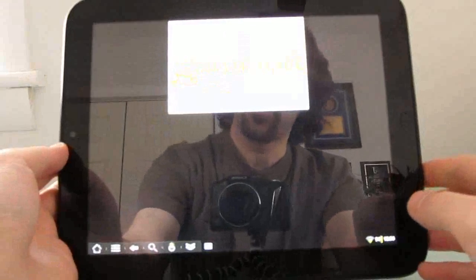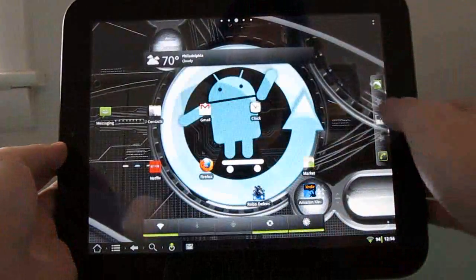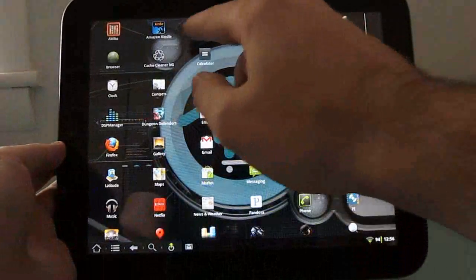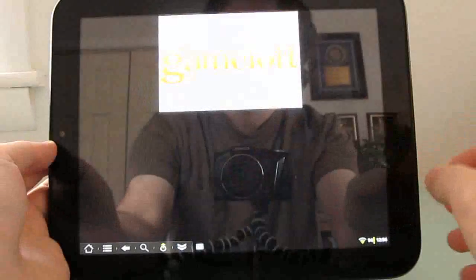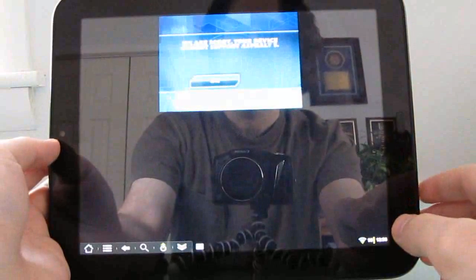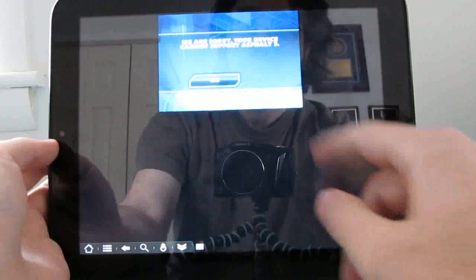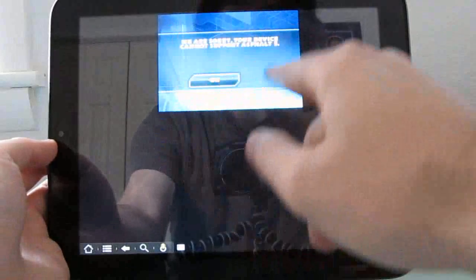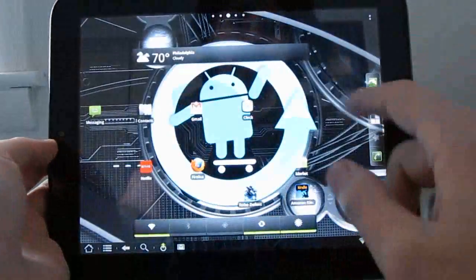Now some other games don't work nearly as well here. For instance, I tried to load the free version of Asphalt. It simply tells you that it won't run on this device, and that's probably due to the 1024 by 768 screen resolution, which is just not supported by this application, as you can tell by the fact that it sort of comes up in this little window. So you can click OK and get dumped back out.